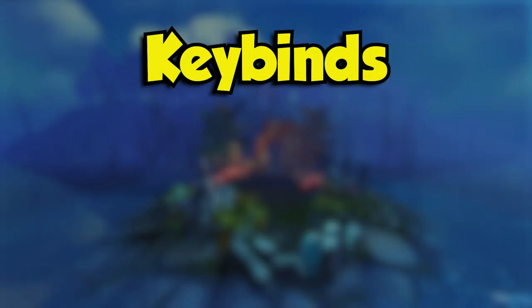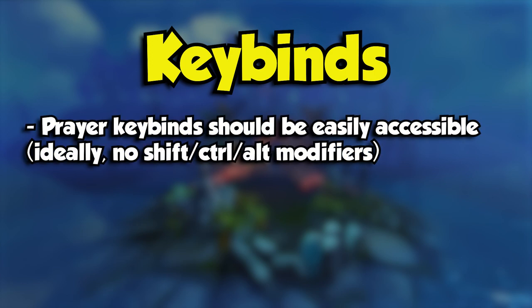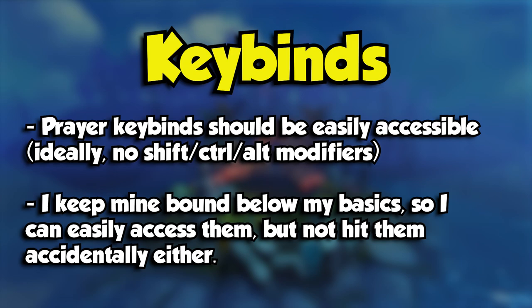Let's start with keybinds. I'm not going to go incredibly in depth with this topic as it's a very big topic in its own right, but it is important to know that all of your high usage and high priority keybinds should be easily accessible and within reach so you don't have to lift your hand from the keyboard. Personally, I have my basics keybound from A through F and W through R for the most part, with some thresholds depending on the style. Right below this, I have my prayers bound from Z to V, which allows me to switch prayers easily without needing to move my hand all across the keyboard.